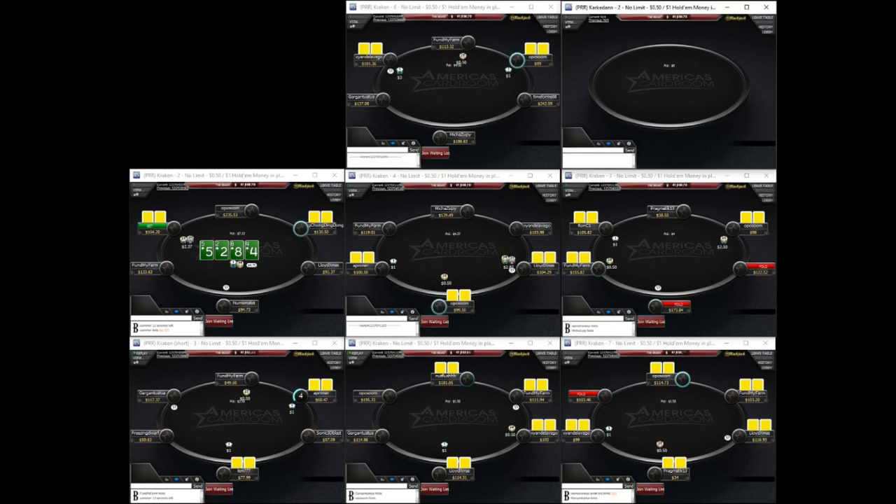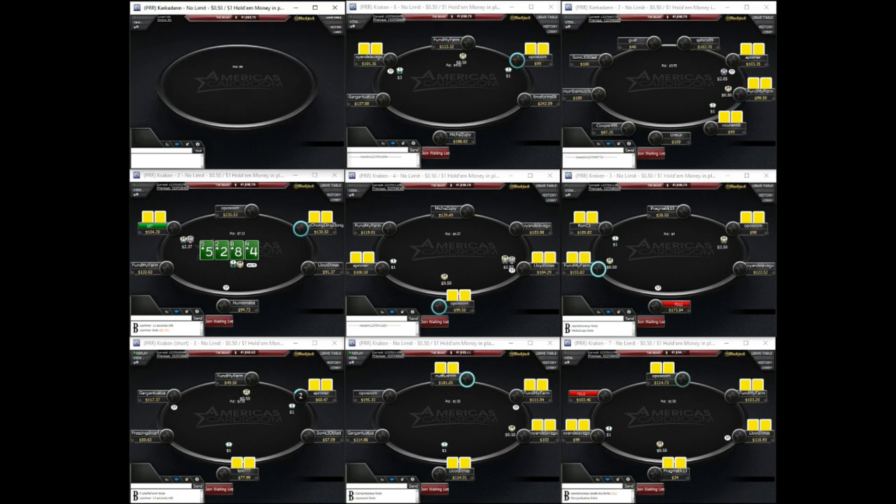The first method you can use to find your best number of tables is also the easiest and is based more on feel than anything else. In fact, you can find your perfect number of tables in less than an hour. All you do is start with two tables and play as normal. Every five minutes, just add one more table. Once you feel rushed on decisions and are not able to put in the necessary thought process to make quality decisions, drop back one table and you have found your ideal number of tables to play in your sessions.